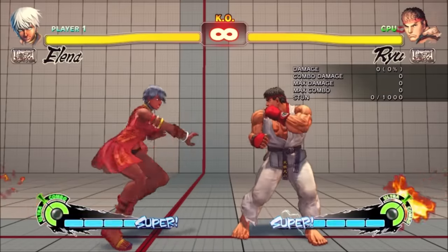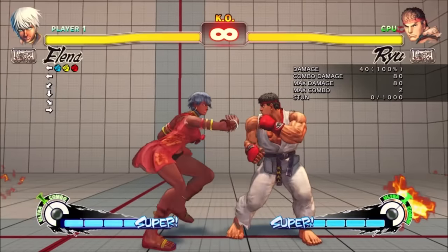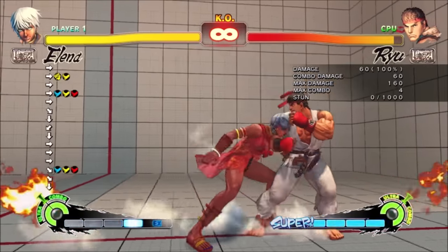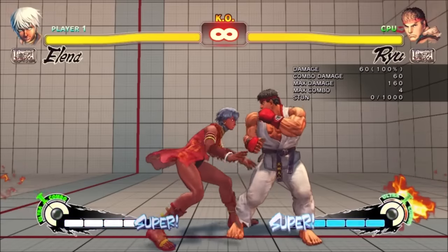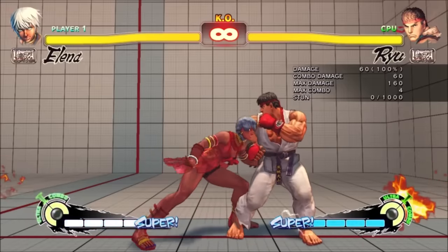The only real weakness she had was a reliance on meter. EX Mallet Smash takes 1 bar, and to safely threaten with Link's Tail you need to have 2. Plus her reversal cost 1 bar to do and 3 bars to make safe. But reliance on meter is the most pretend weakness ever. It wasn't that Elena needed meter or else she didn't work — instead it was Elena having so many great ways of spending meter between her great EX moves and FADCs that it was hard to choose which ones you wanted.